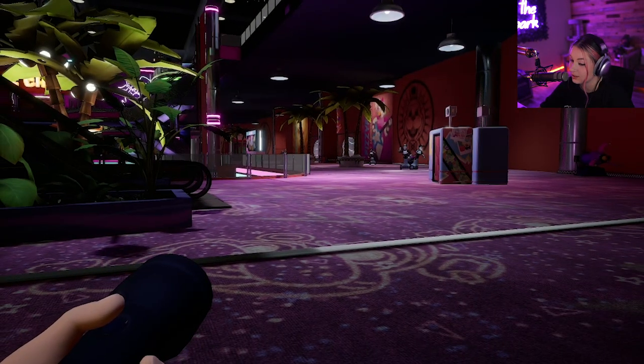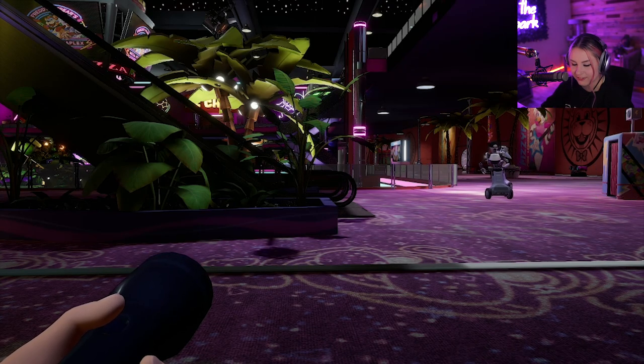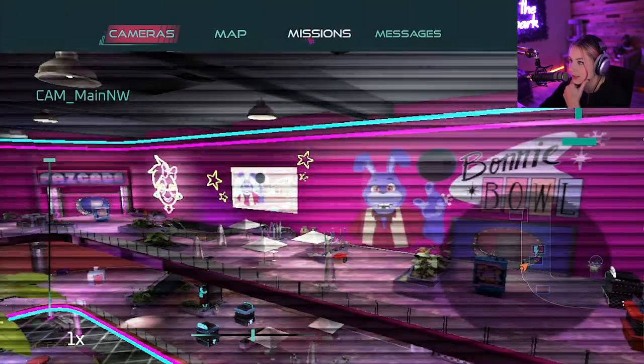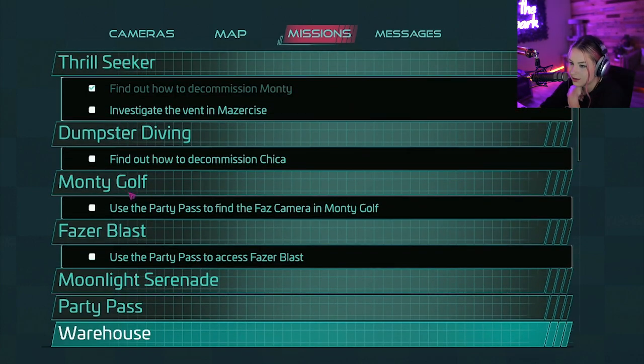Our game is bugged so I'm a little confused on what I'm supposed to be doing, because I believe it should show missions. Looking at the mission list: use the party pass to find the Faz Camera in Monty Golf - wait, did we not do that already? I think I only got a security badge. We need to go back to Monty Golf because that mission isn't checked off.